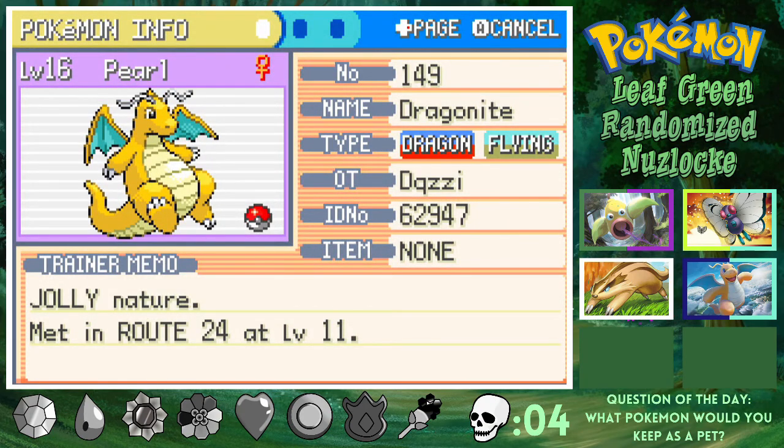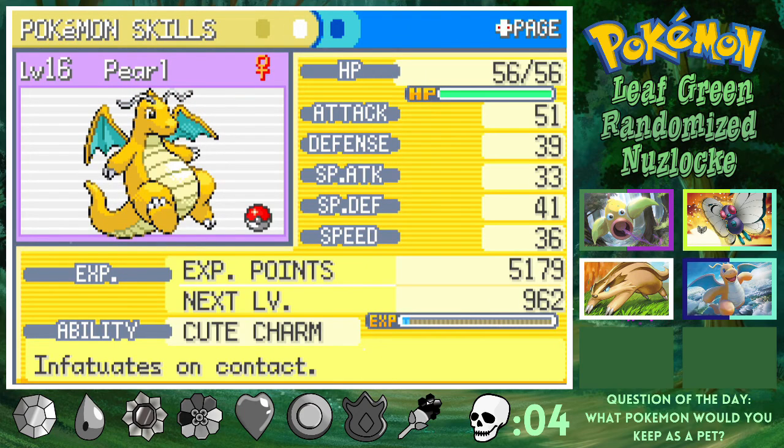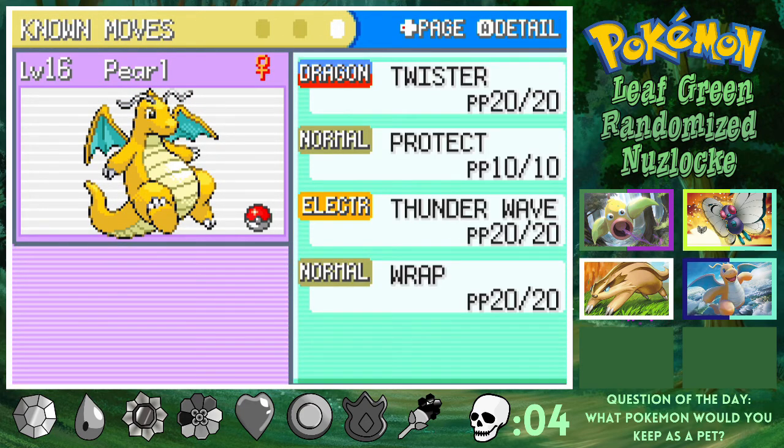We're going to start off with a quick little team recap. Number one, I did get her a little bit grinded up. We got Pearl the Dragonite — that's right, we caught it in the last episode, if you didn't see it go back and look. Pearl is the savior to our team. We got a Jolly Natured Pearl, which isn't bad — it ups speed, lowers special attack. So it's not going to be hitting like a truck. It's got Cute Charm, which has been really good, and we got Twister, Protect, Thunder Wave, and Wrap.